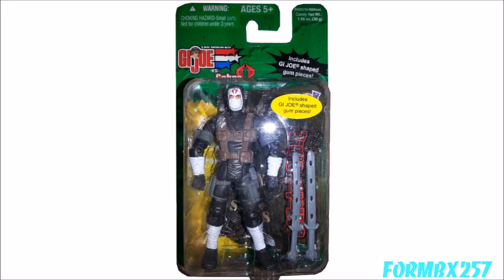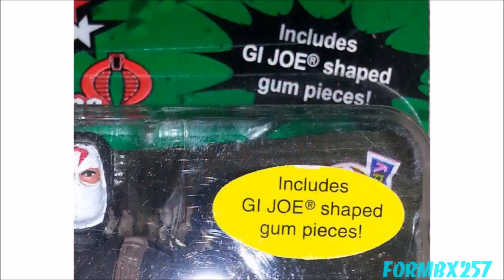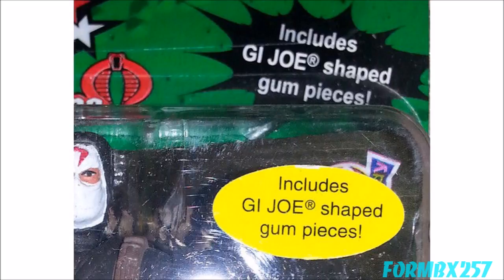While I'm not familiar with any bonus items placed in post-1994 carded G.I. Joes, there was one that stuck out to me. In 2003 for the G.I. Joe vs. Cobra line, certain figures had an insert packet of chewing gum. Does any collector of 2000s-era G.I. Joes remember this? What's the story behind that?